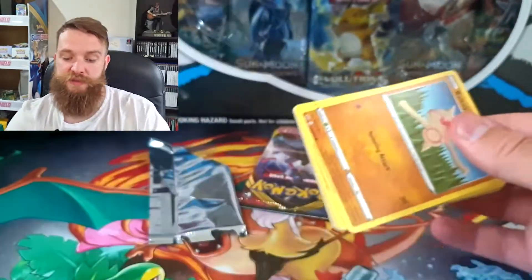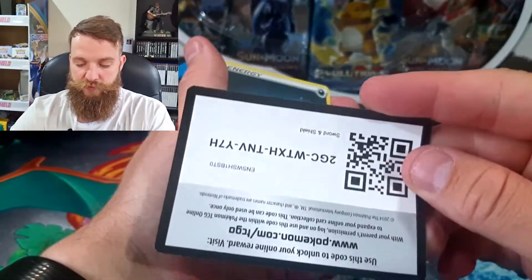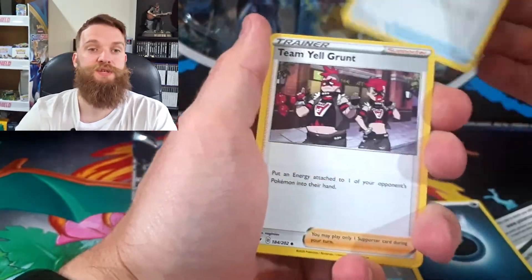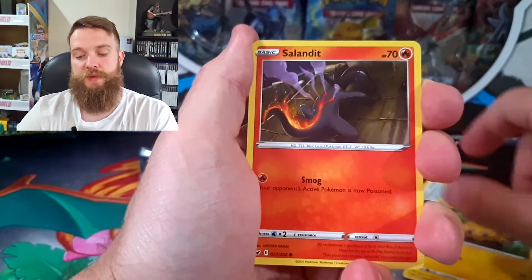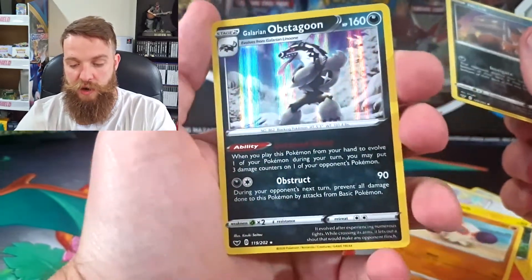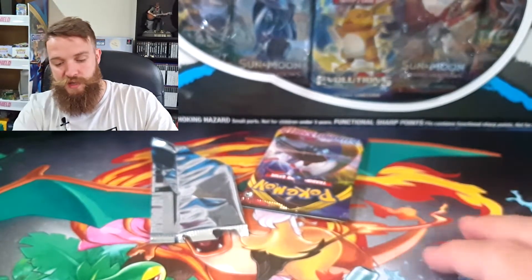We need to break that cycle today. Okay, here's a code card for anyone — oh, upside down code card! We've got an Energy Search, a Team Yell Grunt, a Drizzile, a Baltoy, a Woobat, a Joltik, a Salandit, a Clobbopus, a Nickit reverse, and a Galarian Obstagoon holographic.